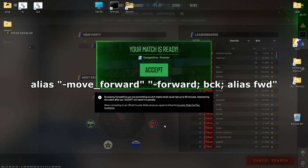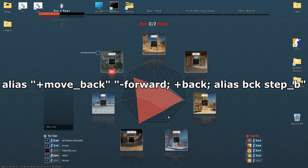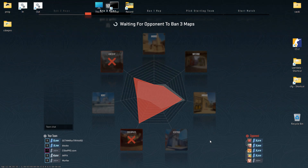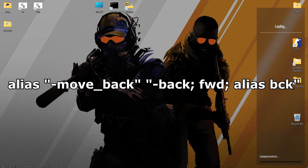The back alias is defined in the next section. The removed FWD alias is redefined to stop continuous backward movement. For the plus move back alias: Stop Moving Forward, Start Moving Backward. Define a new alias BCKI that triggers the Step B alias to ensure continuous backward movement. For the minus move back alias: Stop Backward Movement. The FWD alias is reactivated to resume continuous forward movement.